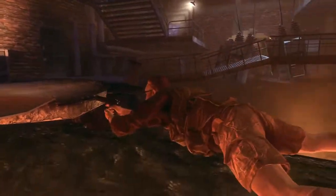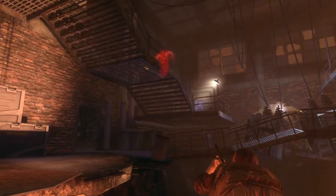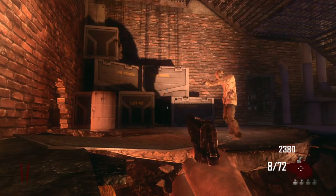Then all you have to do after that is wait for the zombies to come. You can do this on whatever round, and you can get people to hide behind you if you want to do it with more than one person. As you can see, the zombie is stuck in a barrier glitch.